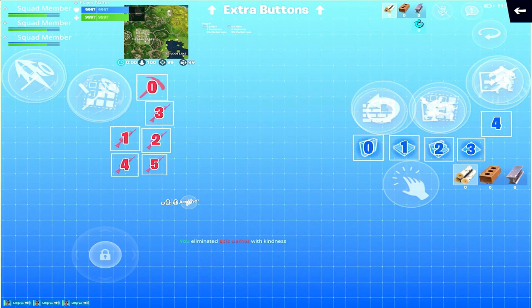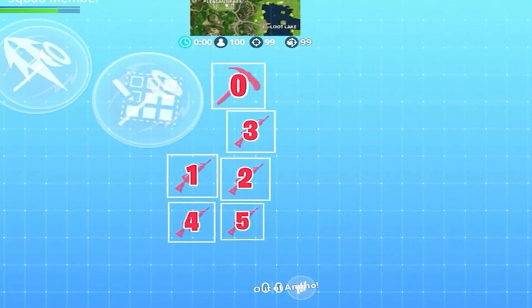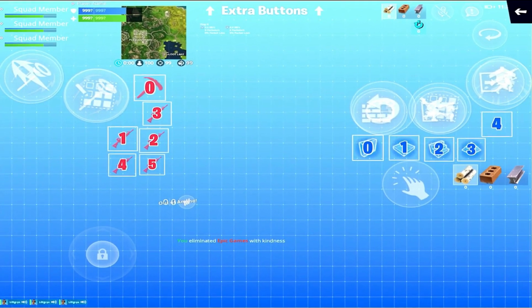Instead, I decided to put in all these smaller buttons so you can open builds directly or take the weapon you want directly. This is similar to PC keybinds — they don't have the open build menu button; they just press the build or the weapon they want right away, which means you can switch really fast between them.